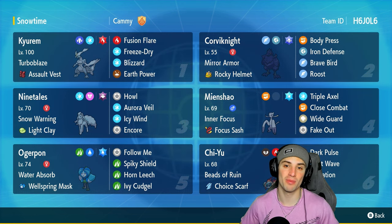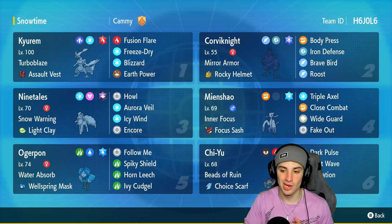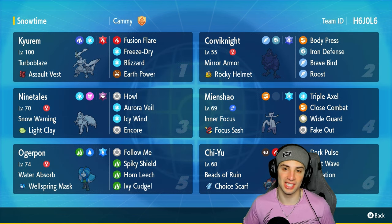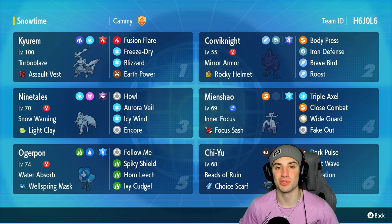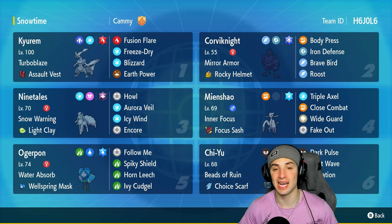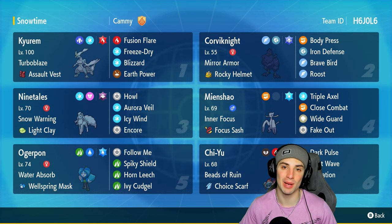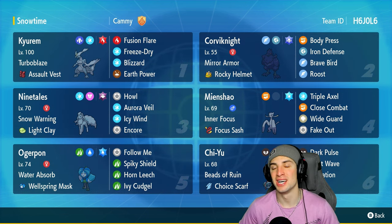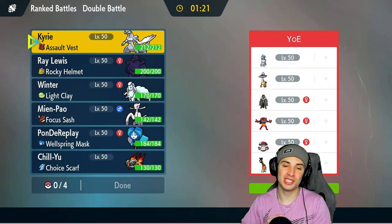Our final Pokémon are Ogerpon and Chi-Yu — one big physical attacker, one big special attacker. You guys have seen them plenty on the ranked ladder. The rental code is in the top right corner. If you enjoy today's video make sure you leave a like and subscribe. Without further ado let's hop into our first match showcasing Kieran White in ranked.